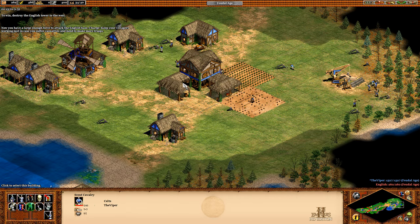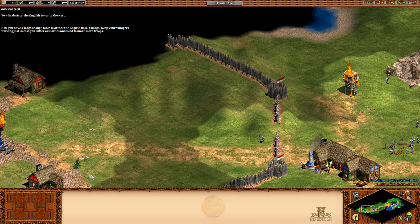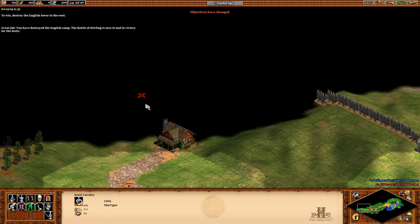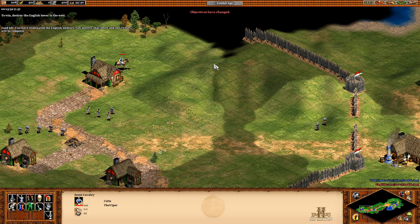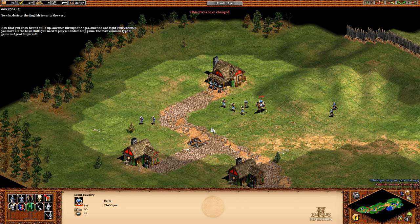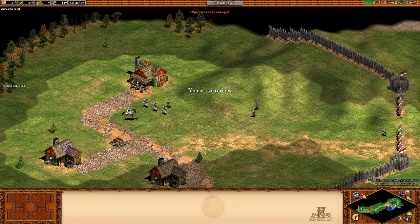Charge! Keep your villagers working just in case you suffer casualties. Great job! Got em! The Battle of Stirling has turned into victory for the Scots. You've eliminated the English. Destroy that tower and our victory will be complete — well, I destroyed it. Now you know how to build up, advance through the ages, and find and fight your enemies. You have all the basic skills you need to play a random map game — the most popular type of game in Age of Empires 2. Victory! Did it.